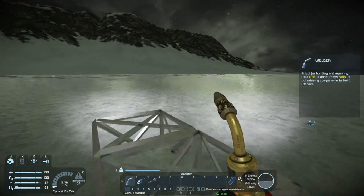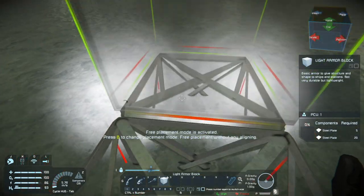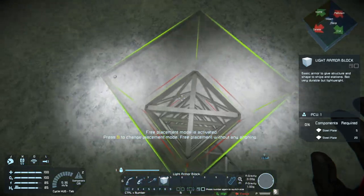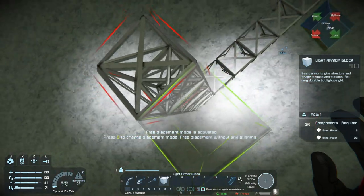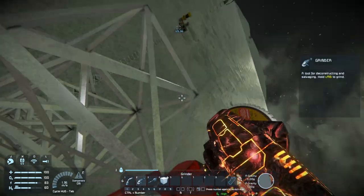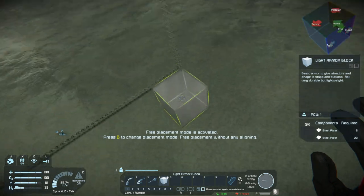You can use solar panels alongside wind turbines — the wind turbines give you a night-time top-up to keep the base going, and during the day you get a surge of energy to charge all your batteries. Now let's get set up. First, think about height: you need clearance for the solar panels so don't build too low. There are no restrictions on how far power travels through connected blocks. Let's see how high 20 blocks is — we'll build the column up.